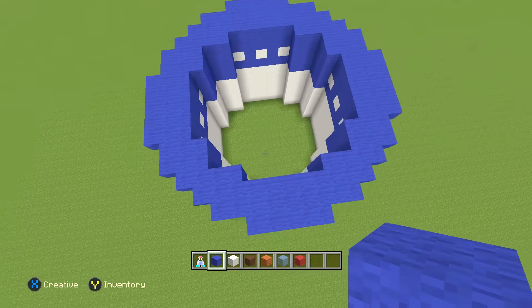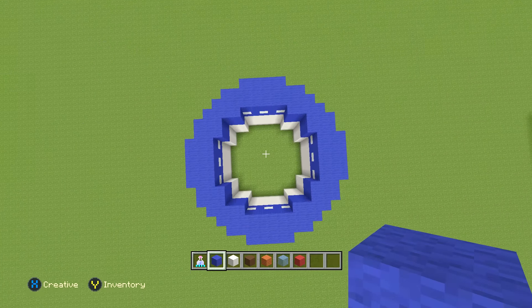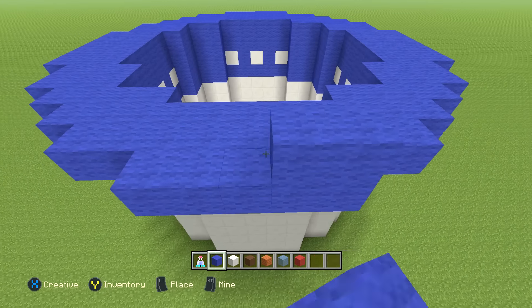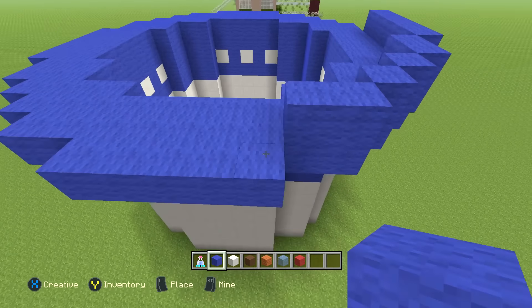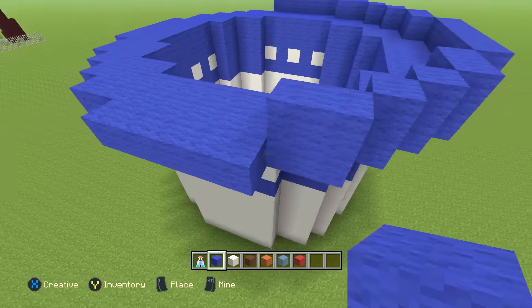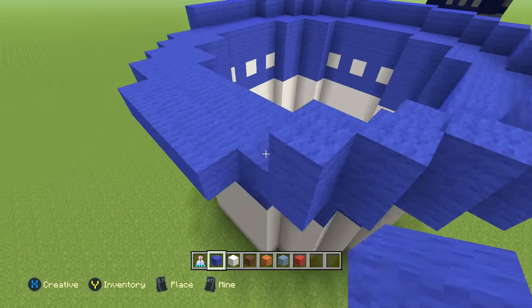So that's our first corner — it should look just like this. I'll give a high view so you guys can take a look and pause if you need to. Once you've done this, go around this one a total of two more times so it'll be a total of three high. I'm going to skip ahead in the video for this — just go ahead and pause and go around this thing two more times.